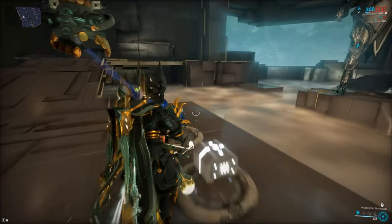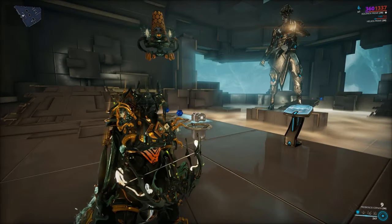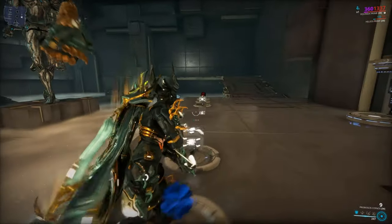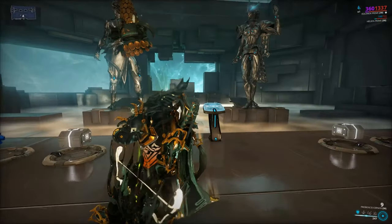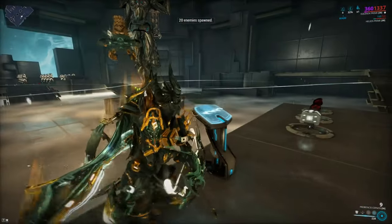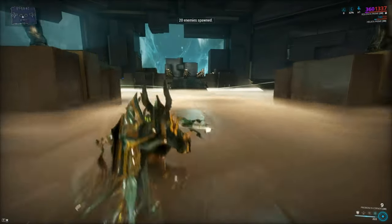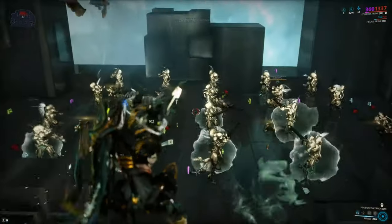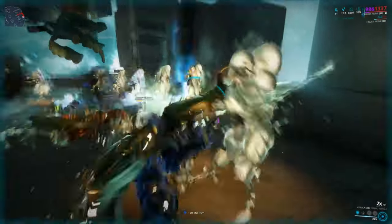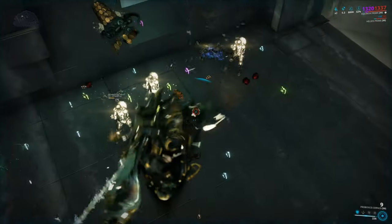This build works very well for my Warframe build that I'm using, because I'm running Equinox with Pillage from Hildryn infused via the helminth system. That lets me strip armor and deplete shields from enemies to stay alive. And Equinox already has a very mobile playstyle — you're pretty much always up in the air anyway. So what we can do here is pillage enemies for nice armor stripping, group them together, and then smack them.